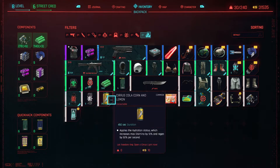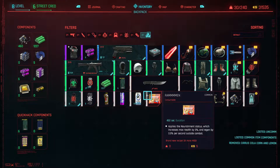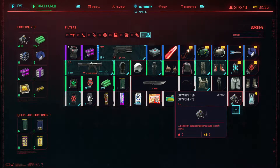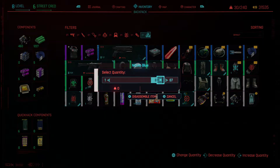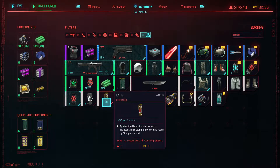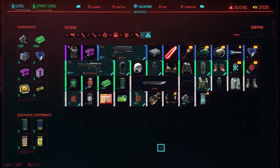So you spend ten Eddies on a single can, and when you break it down it gives you a ton of components. For example: we're at 278 Eddies, we got 28 cans — boom, we're at 460. Each common part is worth five bucks and each uncommon part is worth eight bucks. You can quickly see how this can spiral into a very easy and fast way to make money, and it works for pretty much any beverage container that's ten bucks in the game.